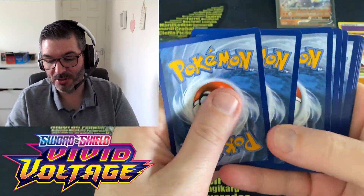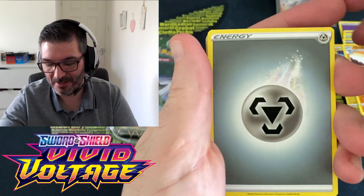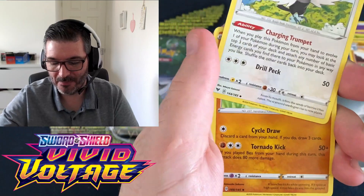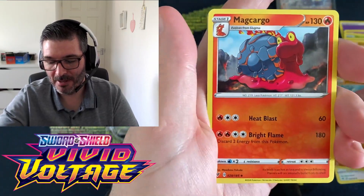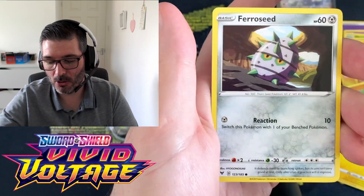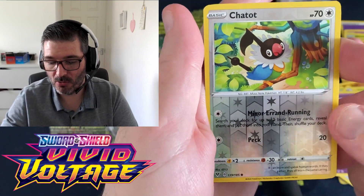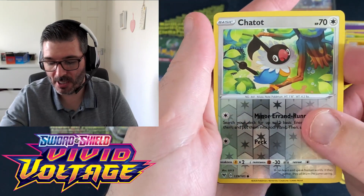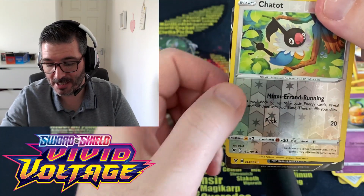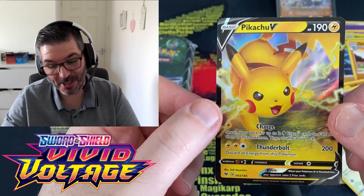I don't think I'll ever stop Battle Stars until I pull that card. Throh, Hitmon-Top, Cargo, Rockruff, Blitzle, Skiddo, Ferroseed — reverse hollow shadow set. Lovely cards in the Vivid Voltage pack.